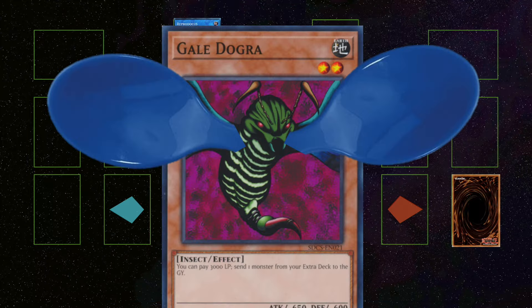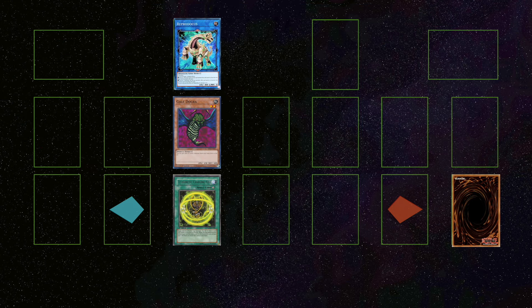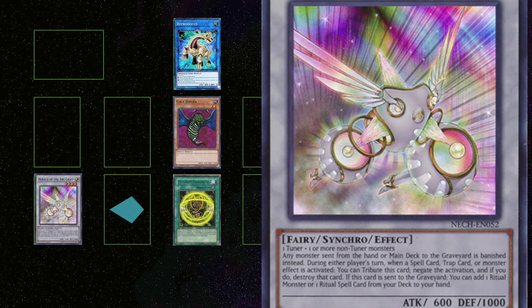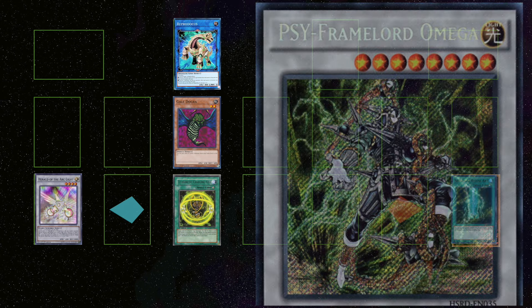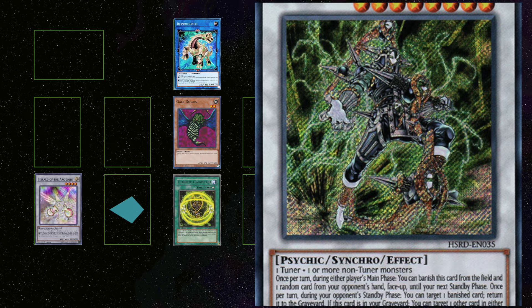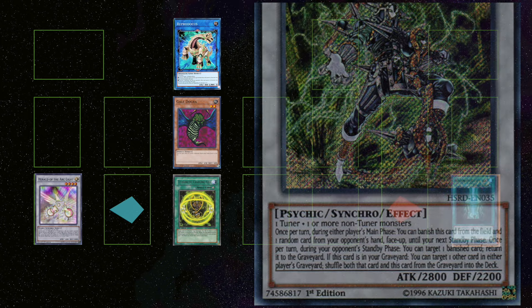Now you can ditch cards from your extra deck for free as many times as you want. There are three cards in particular to get this combo running. The first is Herald of Arclight — when this is sent to the graveyard, you can add a ritual monster or spell card from the deck to your hand. The second and perhaps most crucial is Psy Framelord Omega. This card can return itself back to the extra deck from the graveyard by putting another card from the graveyard back to the deck.